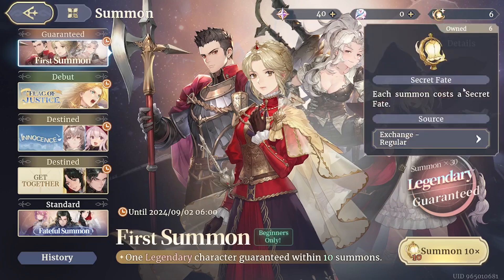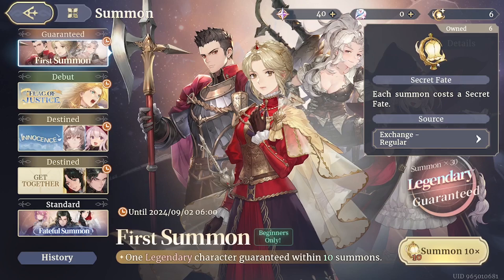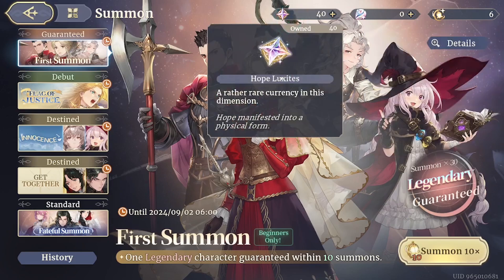Here are Secret Fates, our currency that we use to summon characters. You can buy them in the shop with Luxites, which are the rare currency that you can earn by playing normally.